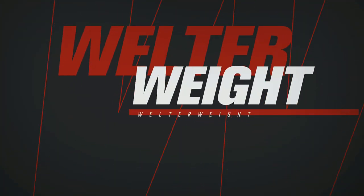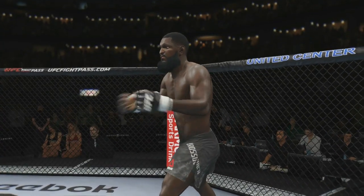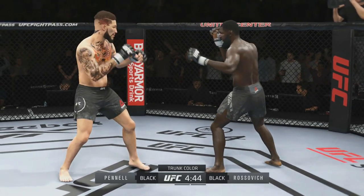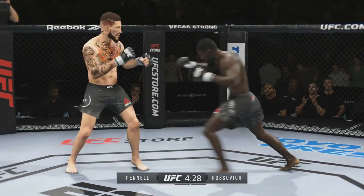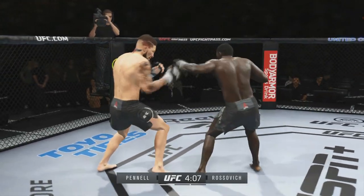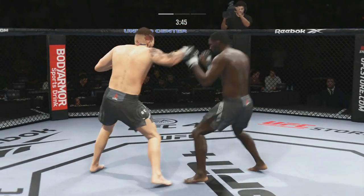Welterweight debut for your boy, taking on Ulysses Rozovic. He has been calling my fighter's name for a long time, and finally we're going to get in there. Rozovic is a very good boxer — he is one of my favorite fighters in this division and I'm kind of happy we get to fight him now. Ulysses Rozovic versus Cal. Superman punching galore. Nice left hook from Rozovic. Decent defense from Cal to start things off.